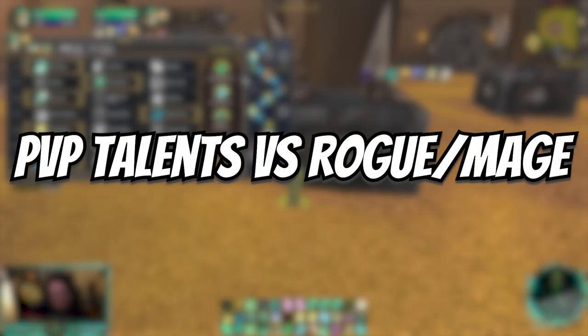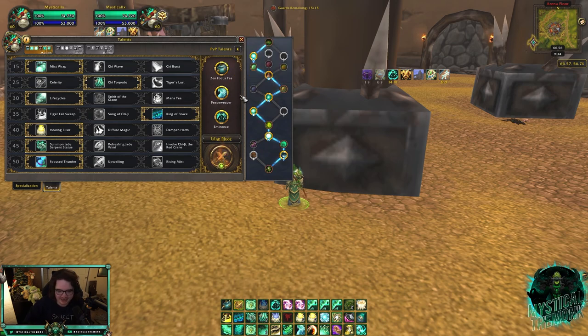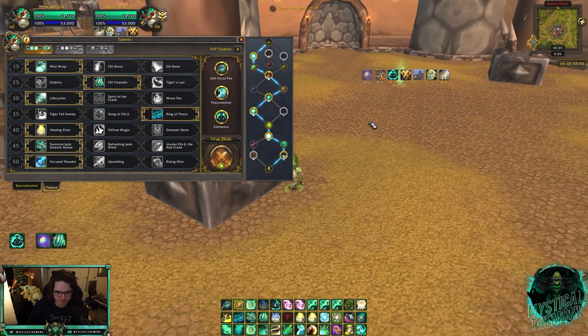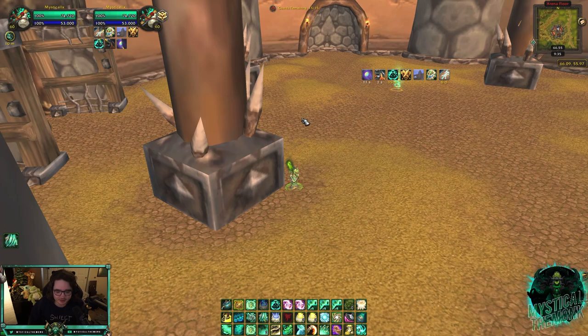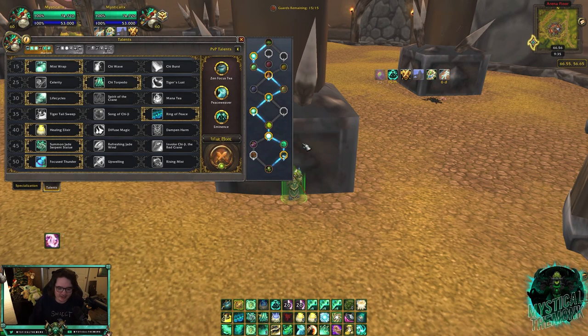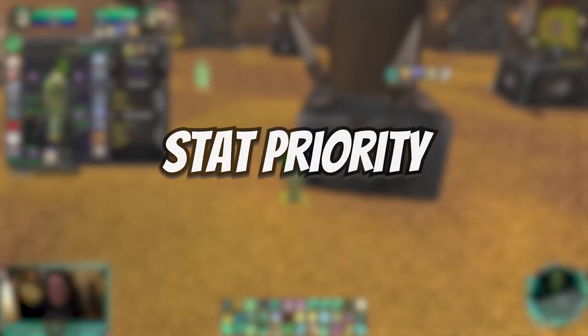Against Rogue-Mage, I run this setup every time without question: Zen Focus Tea for guaranteed healing you can't be interrupted during; Peace Weaver, which is very important for Combustion, Smoke Bomb (Revival heals through it), Shadowy Duel, and the new resonator trick. Eminence is the third, allowing you to port a Cheap Shot. The standard Rogue-Mage setup is Cheap Shot into Poly, but if you position away from your port and see the Poly coming, you can port out after the Cheap Shot. Against Assassination, you could swap Eminence for disarm, but I prefer not to risk being swapped to.